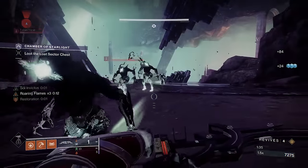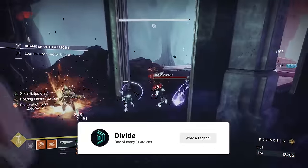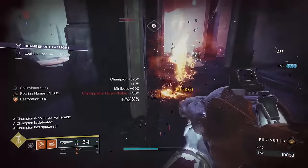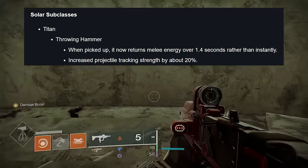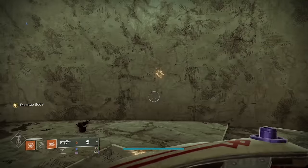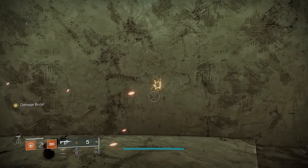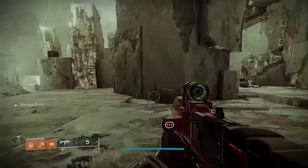Do you remember when the Titan Bonk build was really good? Yeah, I kinda miss it. Today we have a new Titan solar build that is going to be our replacement to the hammer DPS build we once had, because the throwing hammers got nerfed. They now have a cooldown when picking up the hammer — about 1.4 seconds to refresh — which makes you lose roughly 1.5 to 2 hammers continuously, losing over double your pre-nerf DPS.